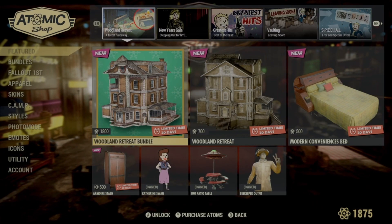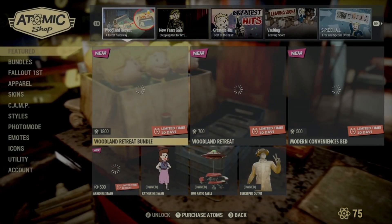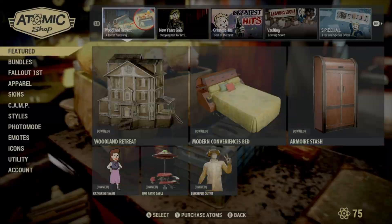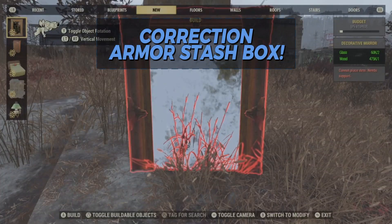So we're in the Atom Shop today looking at this prefab bundle for 1800 Atoms. This prefab bundle comes with a bed, an armory, a nightstand, and a light — a bedside light, it's called.